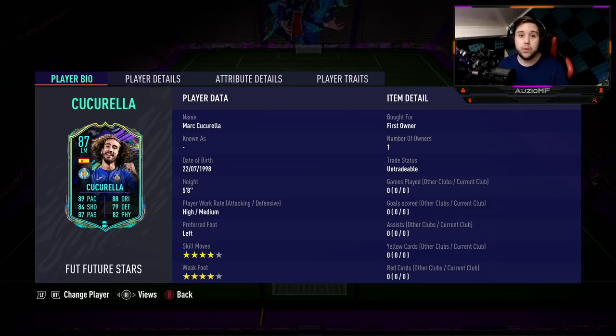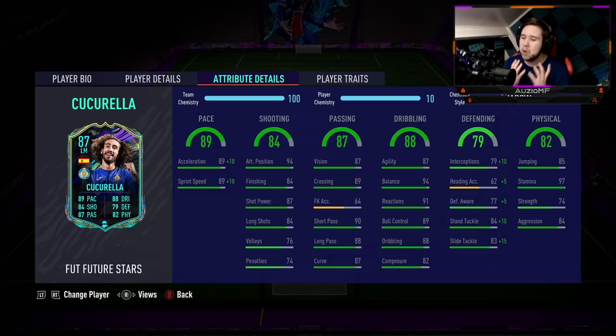This card looks unreal, especially for a free card. He's got 89 pace, 84 shooting, 88 dribbling, 79 defending, 82 physical, and 87 passing. He's a 5'9" player with high/medium work rates, 4-star skill moves and a 4-star weak foot. Just look at those stats — it's absolutely ridiculous. You can play him in centre mid, striker, left wing back, left mid, right mid — anywhere on the pitch apart from goalkeeper.